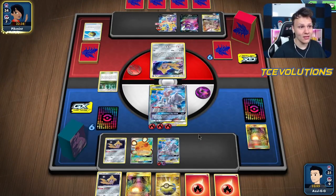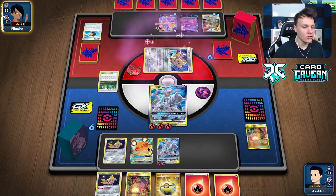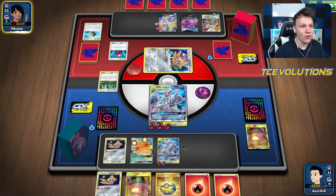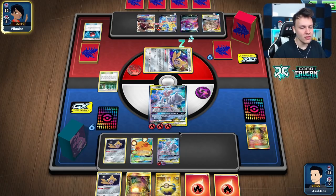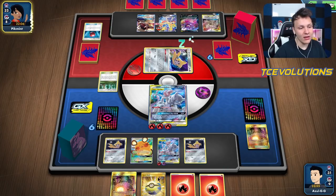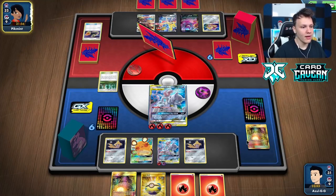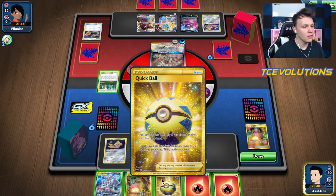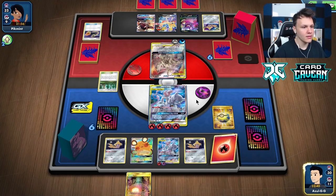We need to get Charizard next — our only way to find it is Cherish Ball, and we've already used two without finding it. Church ball for the Naganadel — not ideal. Could just find Naganadel this turn and snipe off the bench, then go into Charizard next turn. You always run the risk of them going back-to-back knockouts on two-prize Pokémon, which is what we're majorly trying to avoid. Getting Crobat with Quick Ball to dig. Viridian Forest away an energy, Quick Ball for Crobat, Hearth in play — saving it for if we find Charizard.